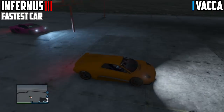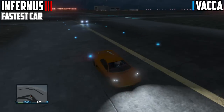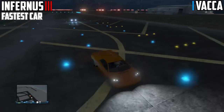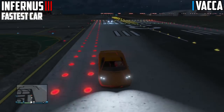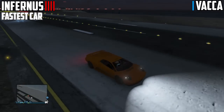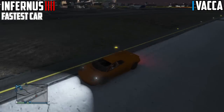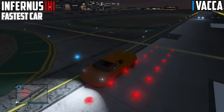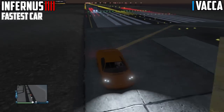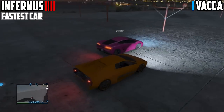Now to test the top speed, or the fastest car amongst these two — it turned out the Infernus just completely took off compared to the VACA. I don't know what happened to the VACA. We even tried a couple more times; it seemed like the Infernus just completely dominated the scene with top speed. So that takes a point yet again, making it 4-1.